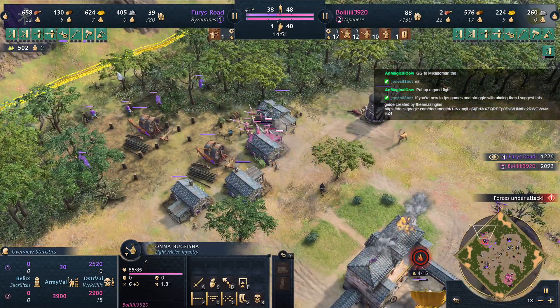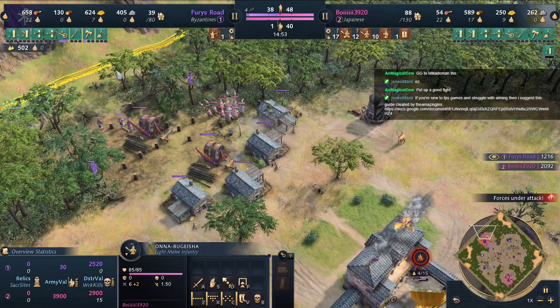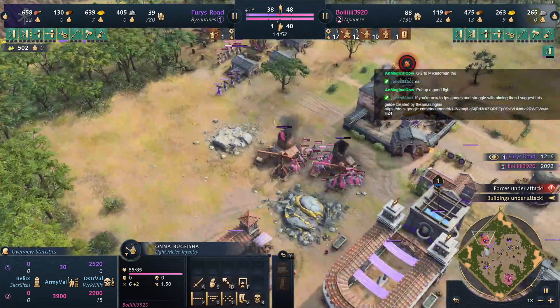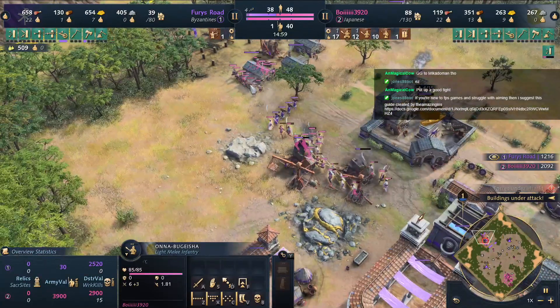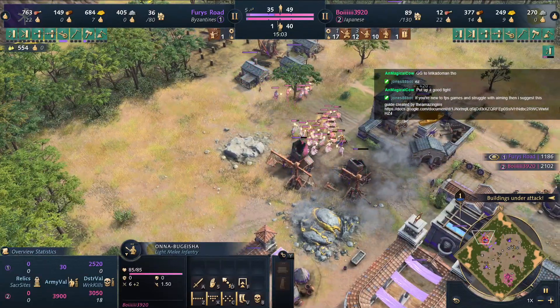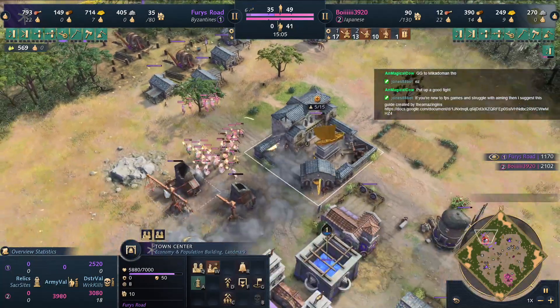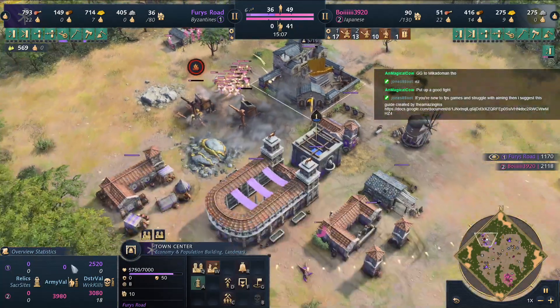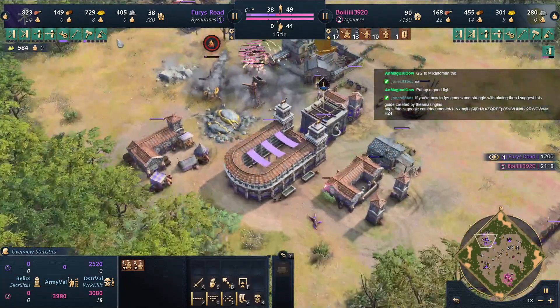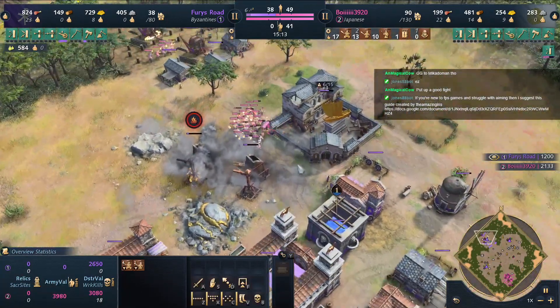Rental is repairing — finally garrisoning. Look at the Onna-Bugeisha — they are crazy good fighters. This might be game here, finding that wood line. Where are you gonna run to? Run to the town center — but it's 18 to nothing in kills.